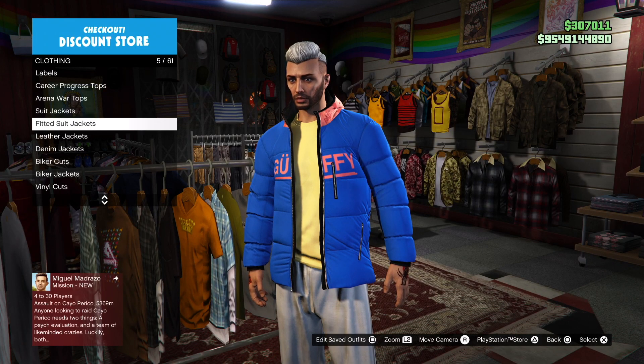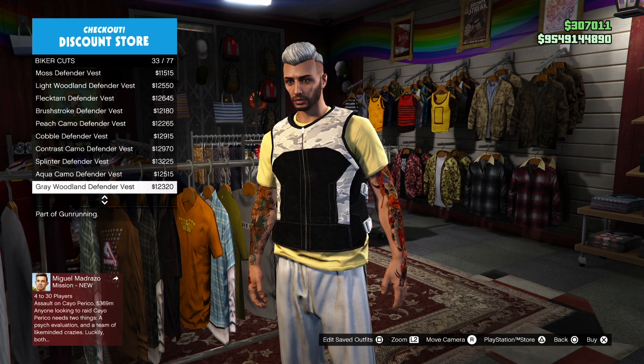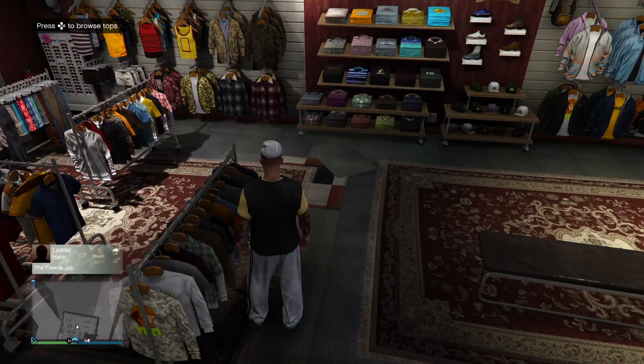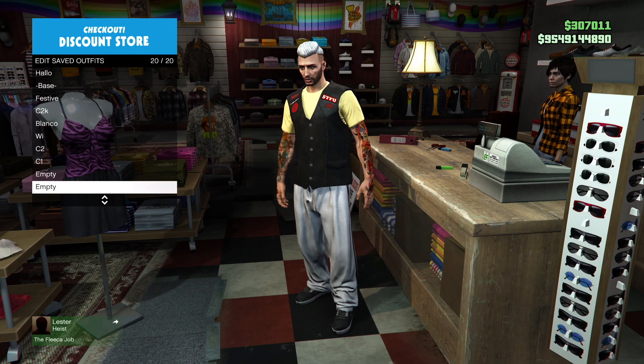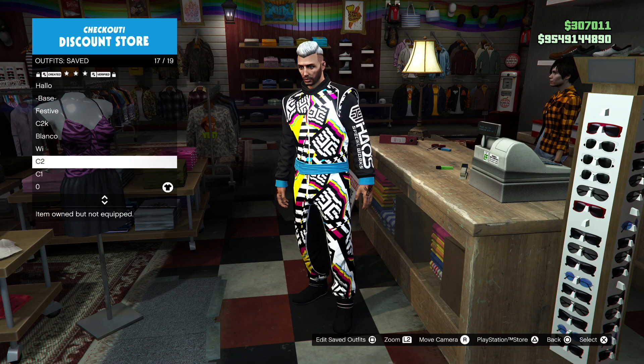For a new merge slot, go back to the top section and apply the patched darted vest. Save this on your first or last slot. This is how your three outfits should look like.